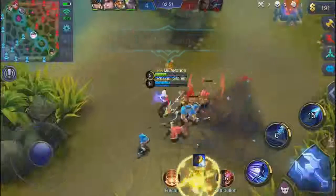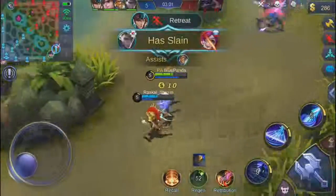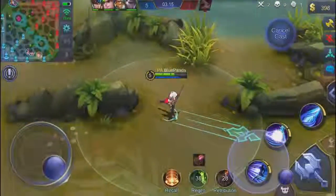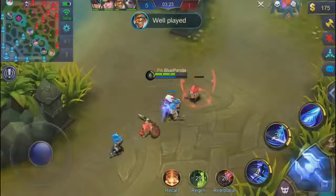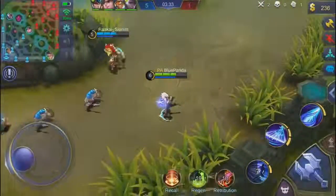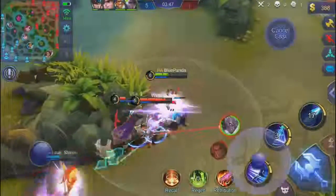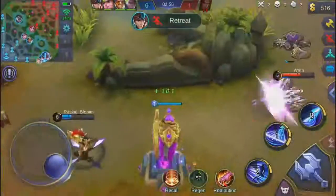Two kills, zero deaths, one assist — it's going great. You'll be able to see me later going one versus four. I wanted to go for the buff but saw Harley going for it, so I let him take it and took the other instead. Then I ran back into lane to get that gold — I started with the jungle item obviously to take down creeps faster. I like the new recall animation and icon. The one-versus-four moment will be happening soon, at the bot lane. Tigreal completely misses and I go ahead and kill him — I dodged his ultimate with my second ability, dealing a lot of damage.